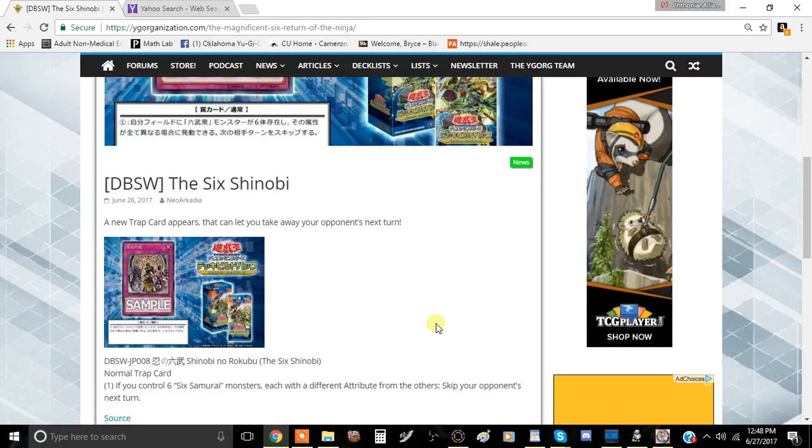I think the easiest way to do it would be if Six Samurai were to receive a Pendulum monster. They have other cards that can help them get a little bit of board advantage to make this card a little bit easier to accomplish, like Return of the Six Samurai and Double-Edge Sword Technique.